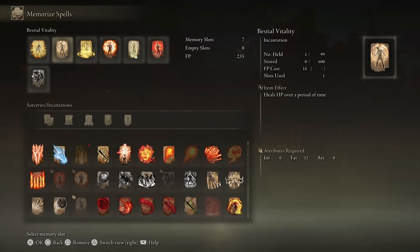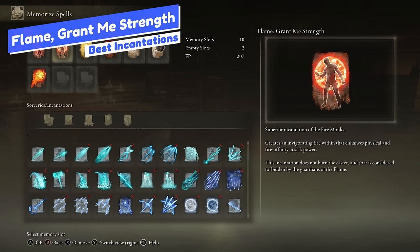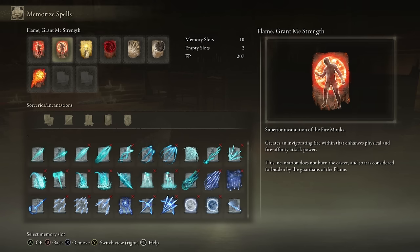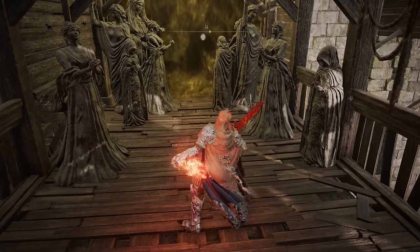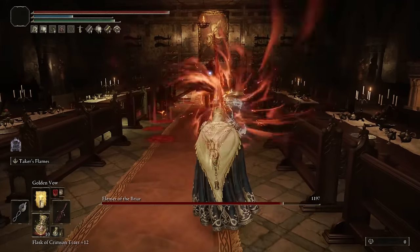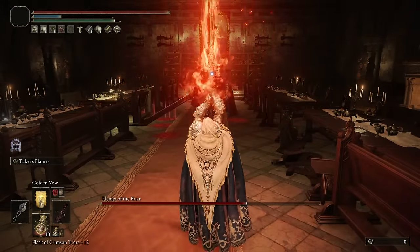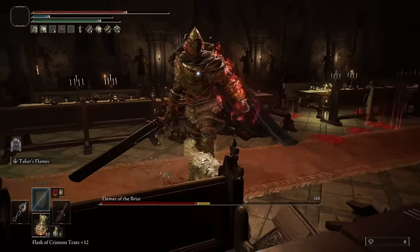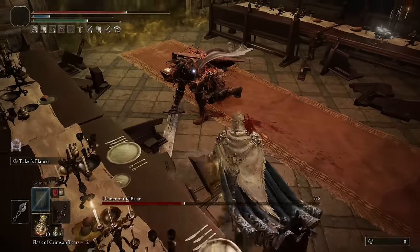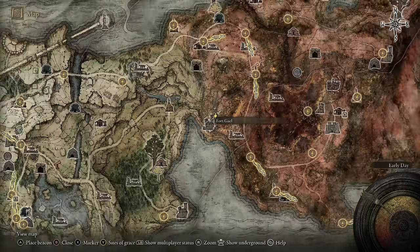Next is a couple of buffs, so we'll go through these pretty quickly. First is Flame Grant Me Strength — it's mostly self-explanatory. It just raises your physical and fire affinity attack power. It's brilliant to use in practically any build to raise your physical and fire damage, which are two of the primary damage types in the game used by tons of builds. This is great for buffing any physical or fire damage weapons as well. It comes from Fort Gael on a body between some of the Flame Monks down there.